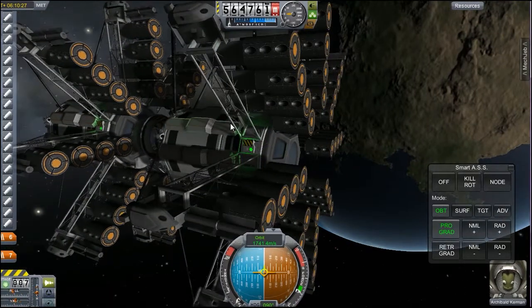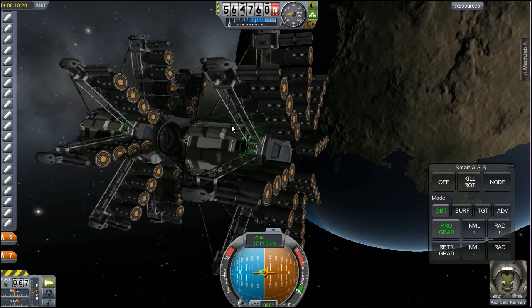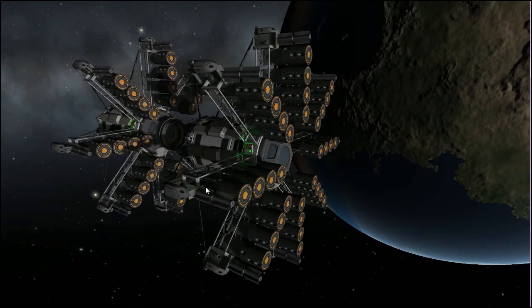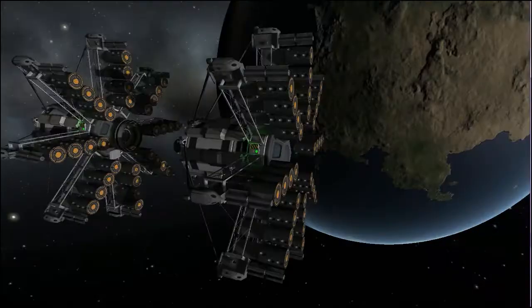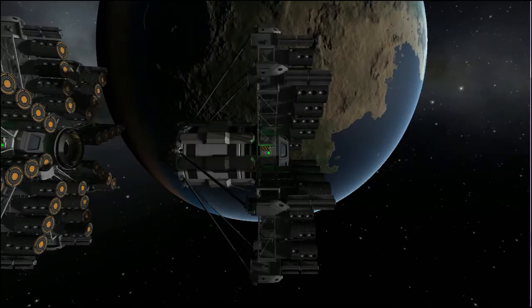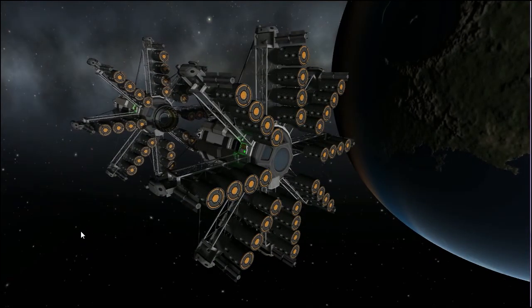Now these are twin crafts. They are designed to work as a pair together. They're very deliberately called Spider Assault Craft, for the very reason that they kind of look like big... 1, 2, 3, 4, 5, 6, 7, 8 - they've got 8 arms. I am correct, I'm not going mad. They've got 8 arms, and they're designed to basically go up and scare the living crap out of anything.